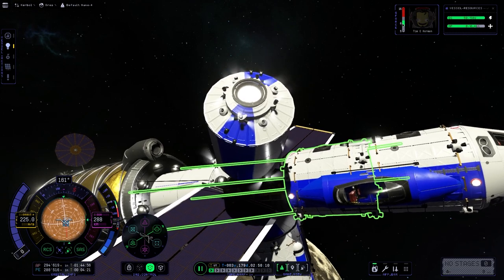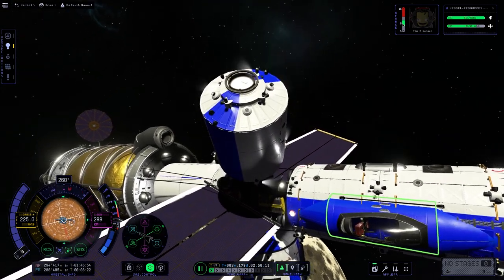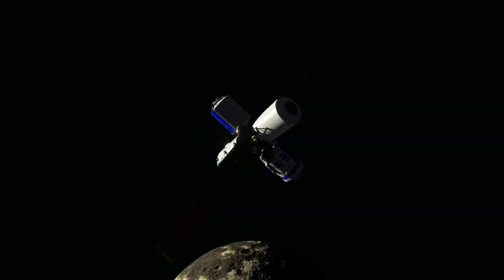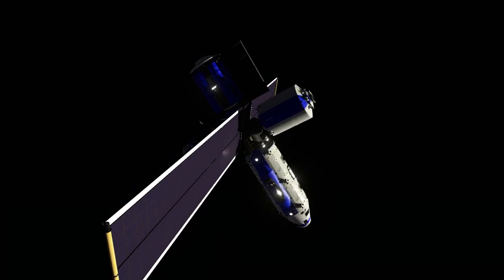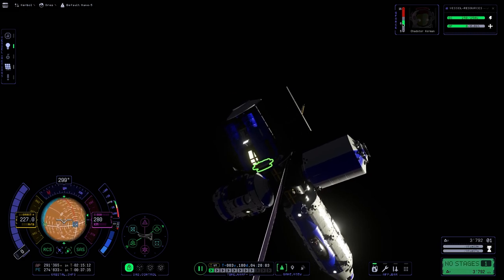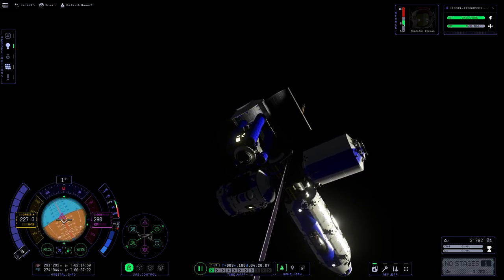Now we can reassemble the space station. I still haven't revealed what the special cargo is, so let's reveal that — it is a lander! Because we will also land on Dres, and not just anywhere: we will land inside the Dres canyon.